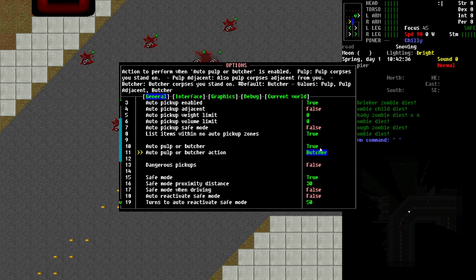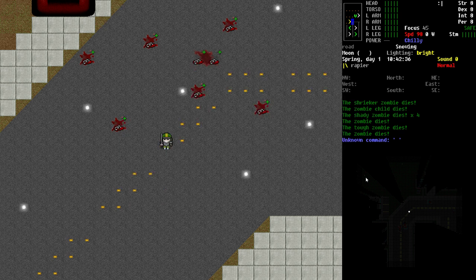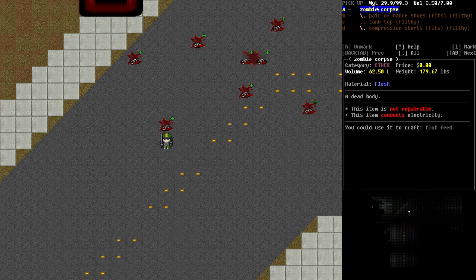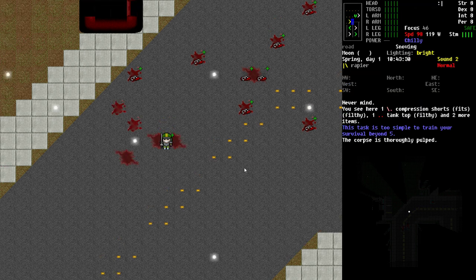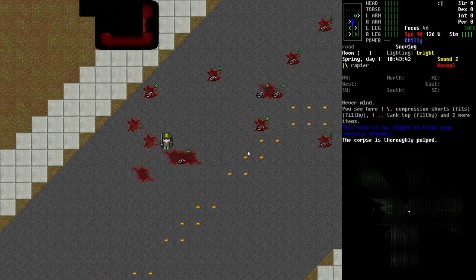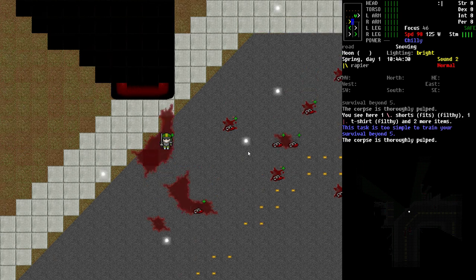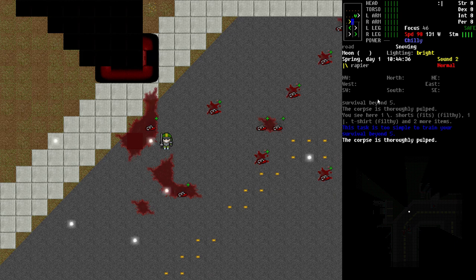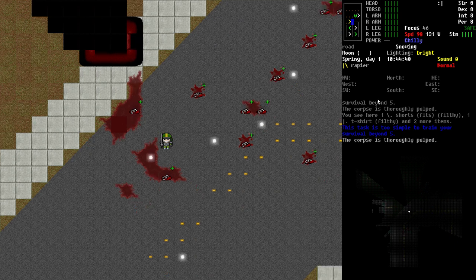Here's an example of how it works. I'm going to set this first to just the pulp option, save the changes, and step on this corpse to my left. Right now it is in its normal condition — if I examine it, you can see it says zombie corpse, which will get up eventually. If I step on it without pressing anything else, it has automatically pulped it. I didn't have to smash it or do anything else. It does take the normal amount of time to pulp it — usually about 40 seconds — which is pretty reasonable. Butchering takes about five minutes, so only butcher when you need the items off the corpse. Otherwise, pulping is just fine.